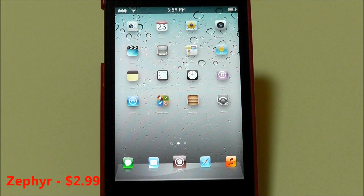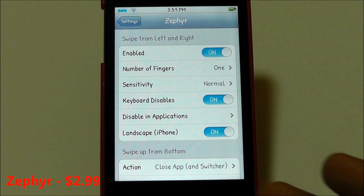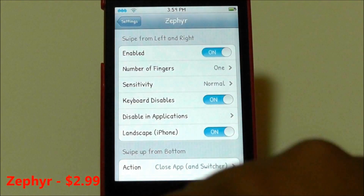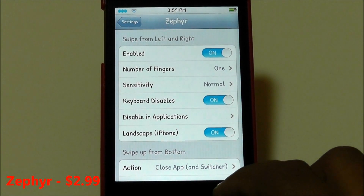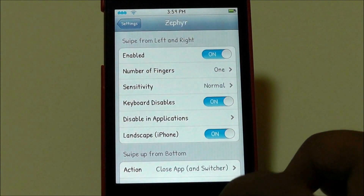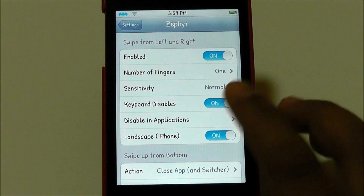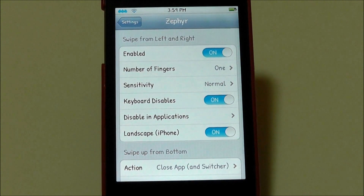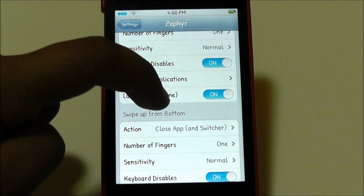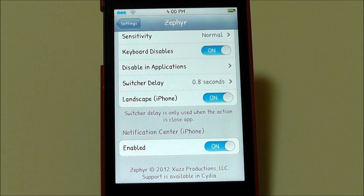The next Cydia tweak is called Zephyr. Zephyr is $2.99 in the Cydia store. What it does is add cool animations and gestures — if you want to exit out of an app, you can just swipe from the bottom and there you go, you're out of the app. If you want to open your app switcher, you can hold and your app switcher opens. It's pretty useful if you're in a rush. You can check it out in the Cydia store.